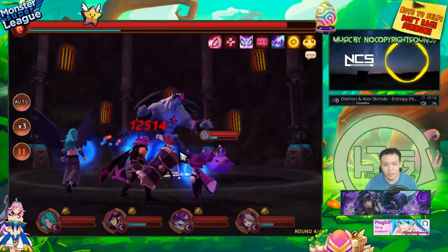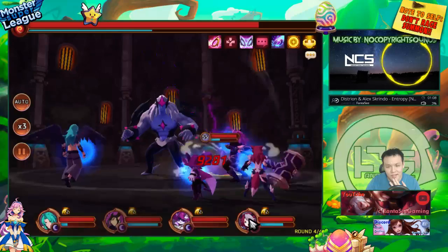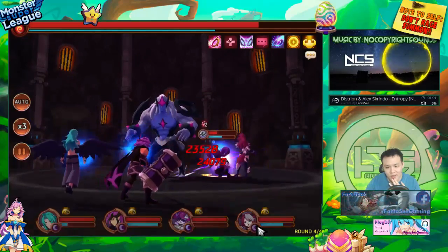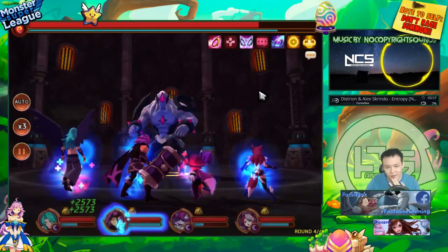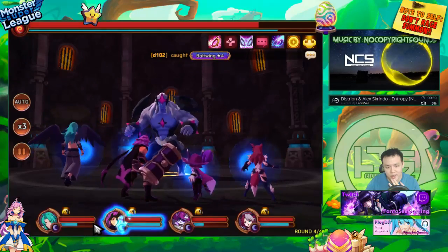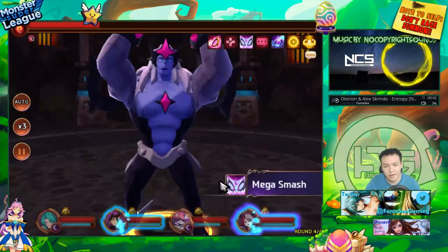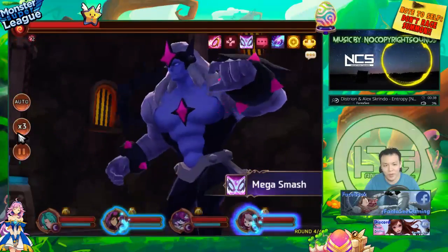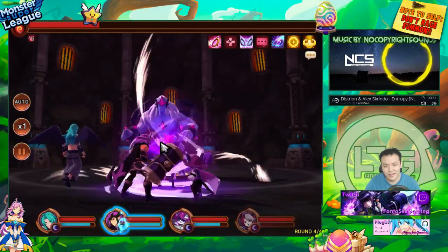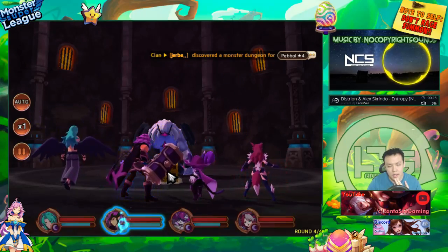We'll hit the boss and see how much damage with armor break — it's like 12k on the boss, not bad at all. We'll send these three to kill the slime. This is definitely a lot of damage — we might actually kill the boss with this. The Wild Fang finishes off the boss and does her AOE nuke again, so we can see the damage on the boss with armor break. That was three hits of about 43k — definitely really high.